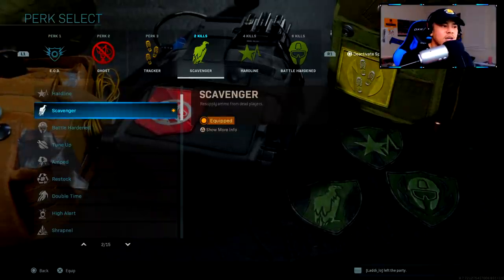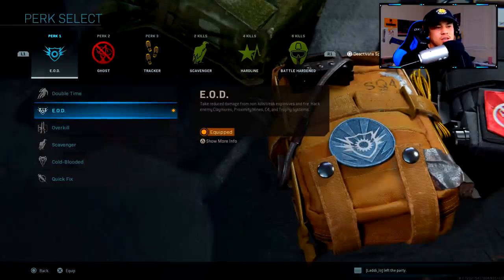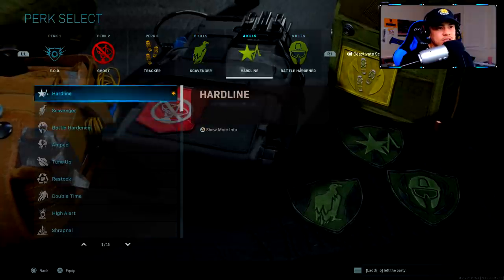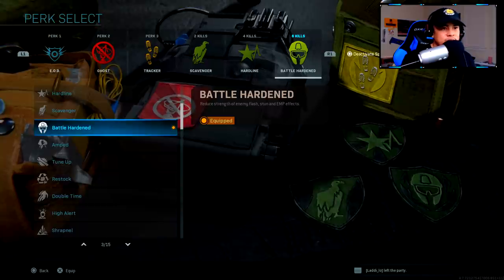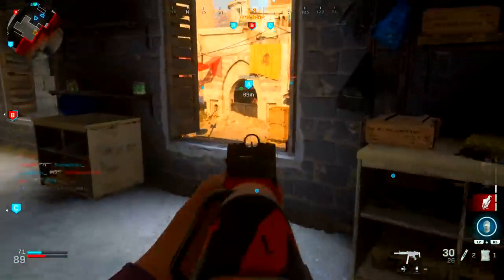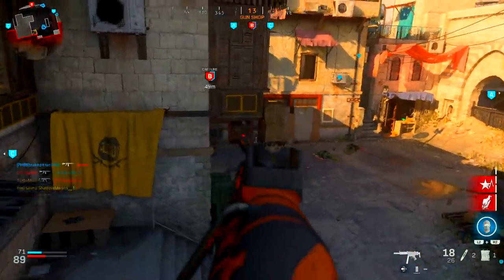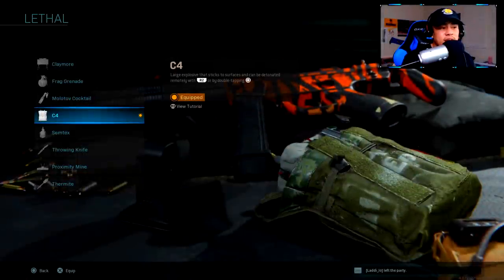I'm also using the Specialist bonus perk. You press square to activate it and pick perks to earn at certain kill milestones — at two kills I get Scavenger, four kills gives Hardline, and five kills gives Battle Hardened. After that, you unlock all perks in the game, which puts you at a really big advantage. This is obviously an option if you don't want to use killstreaks.